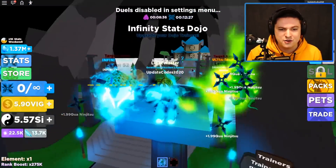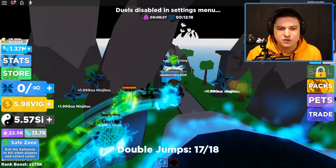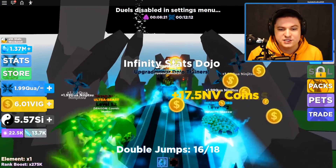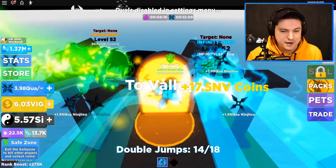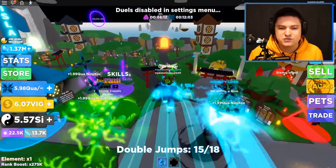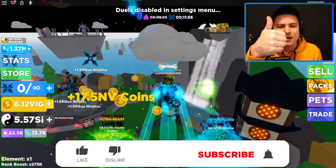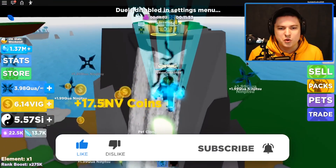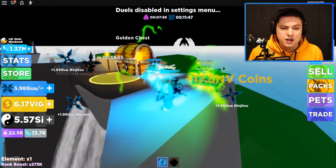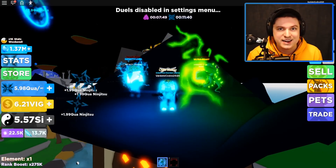That's going to be it for me today on Roblox Ninja Legends — it was pretty cool checking out all the codes, and we even found some expired ones, so it's always very useful. The infinity stats dojo is still pretty garbage, but maybe the next update — probably tomorrow or the day after — will give some changes to that. If you want to stay up to date with all the new Ninja Legends news and simulators, hit the like button, subscribe if you're new, and hit the notification bell. Take care, love you, bye!